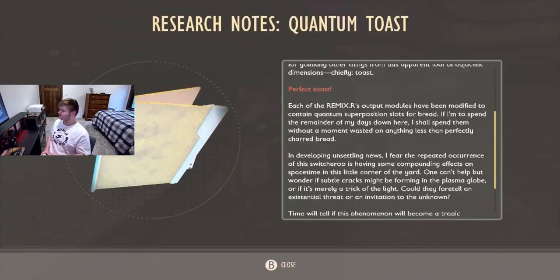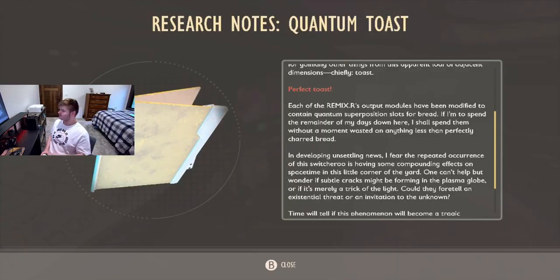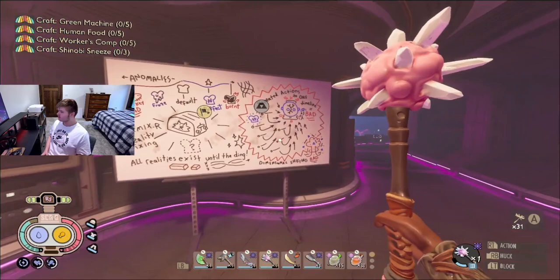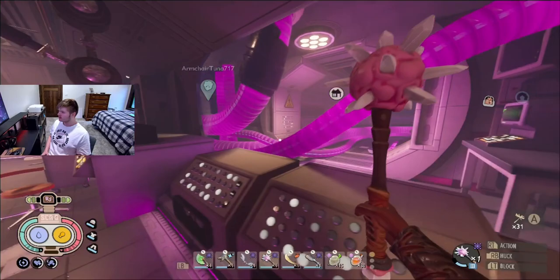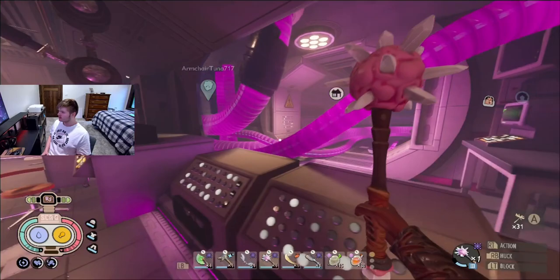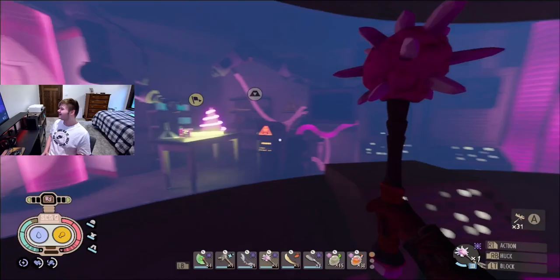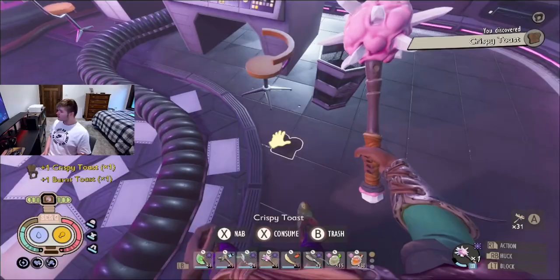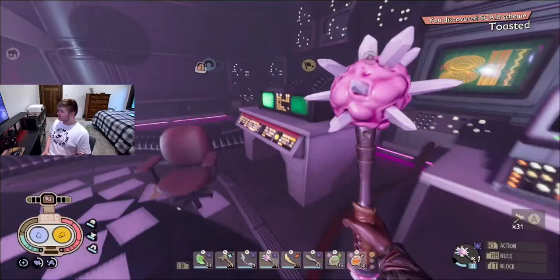You can pause the video if you want to read this, but this is just a new bit of Intel. There's a bunch of stuff down here. There's some spill raw science here. What's on these boards? There's just a bunch of cool stuff. I didn't expect this room to be this big, but here it is — the Remixer. Oh, it actually shakes your screen! There's Crispy Toast here, and a new Scab Scheme posted as well.